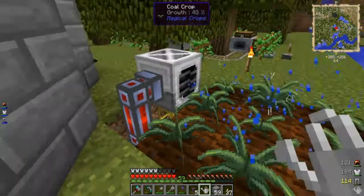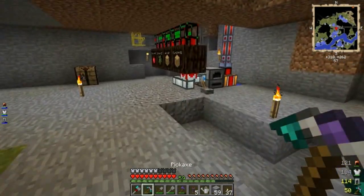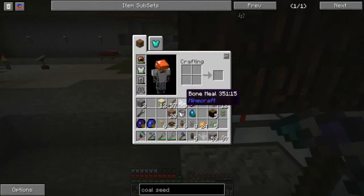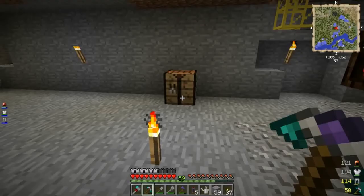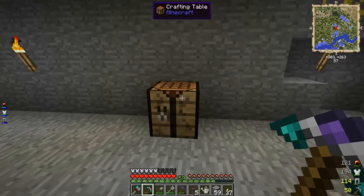We should almost have eight already - that was quick. This watering can is awesome. I'm really looking forward to 1.7 - I think there's one that's really expensive but you can put it in an autonomous activator so you can use it instead of a sprinkler. The way the watering can works, it actually speeds up the tick rate, and the sprinkler simulates bone meal - or maybe it's the other way around. Either way, some things don't work with the watering can but work with the sprinkler, or vice versa.